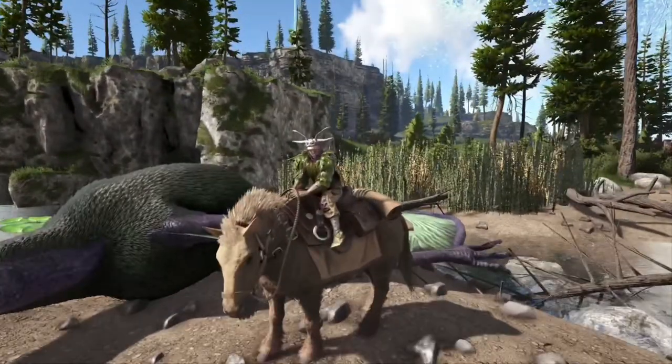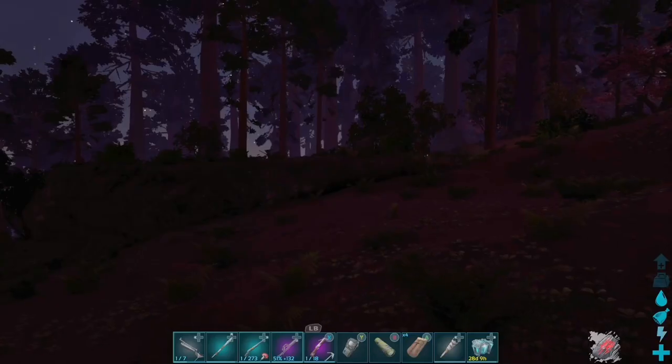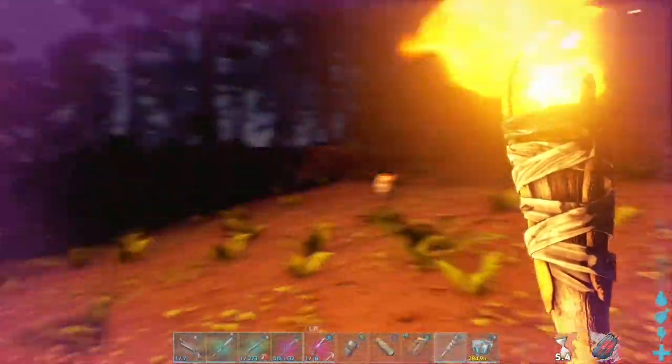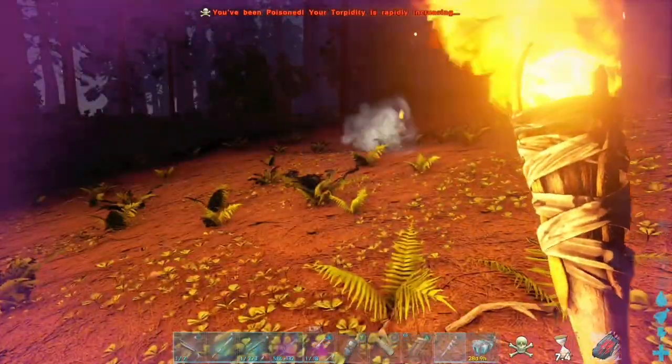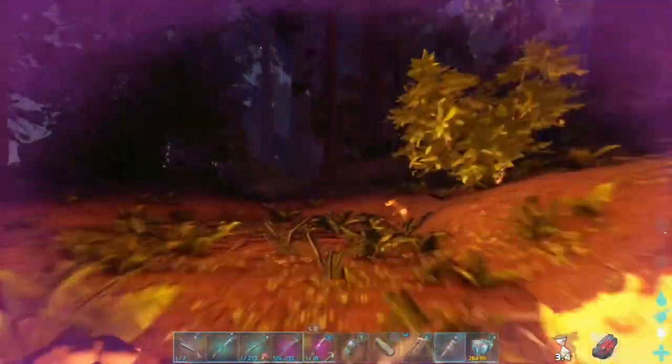And speaking of things I did not know I could do in Ark, coming in at number 9 — Troodons hate fire. I probably put over 2000 hours into Ark before I actually knew this. Troodons hate fire so much you can actually chase them off. Simply keeping a torch in your hotbar at all times will prevent Troodons from ever messing with you again. Get out of here you little devil!